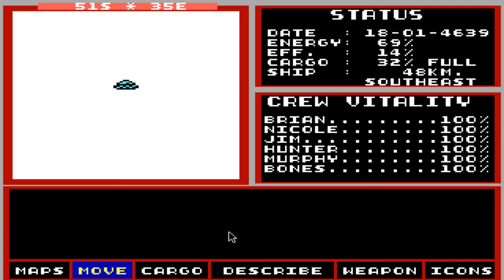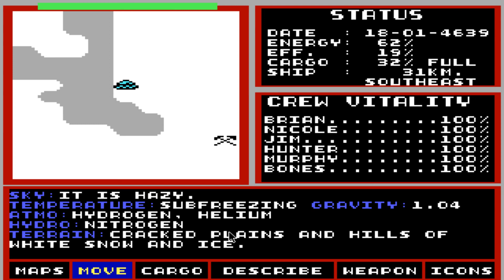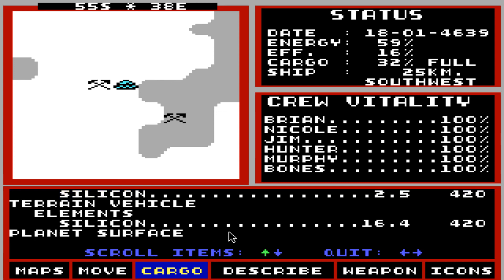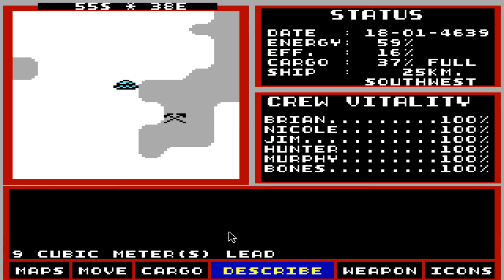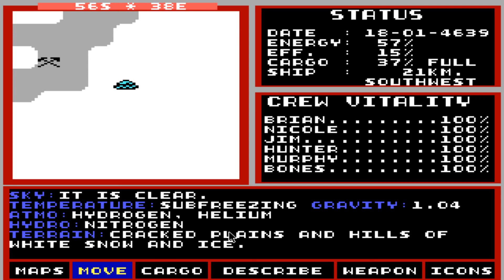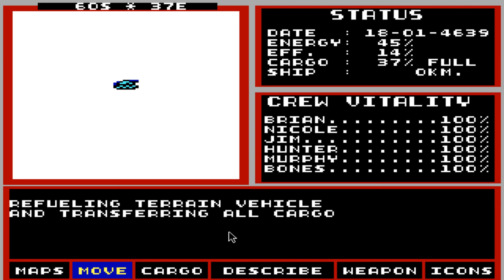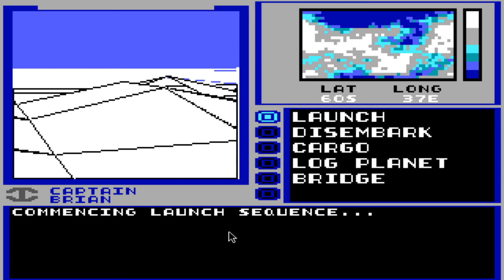All right, we should head back to the ship. There are minerals in our direction — that's good. Now we don't want lead. Getting close to half fuel — I can't spare it. All right, that was kind of fun, but we have more places to visit. Let's go.